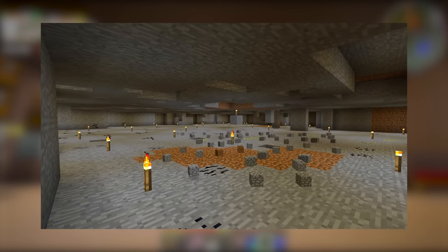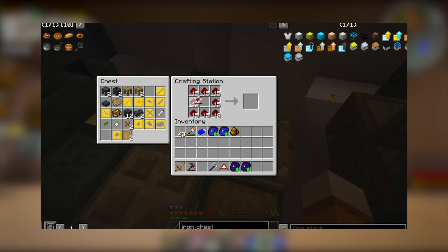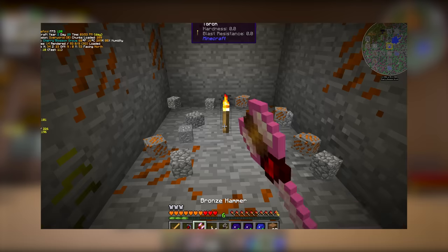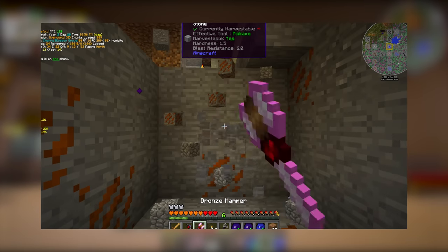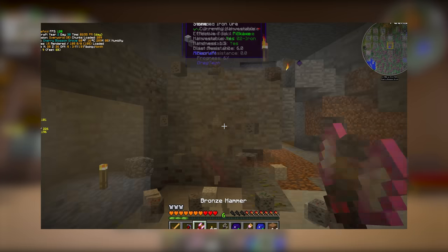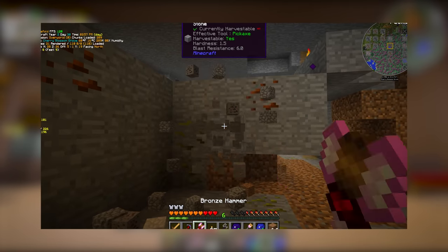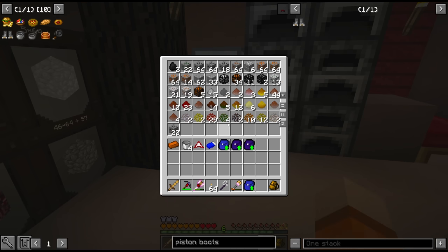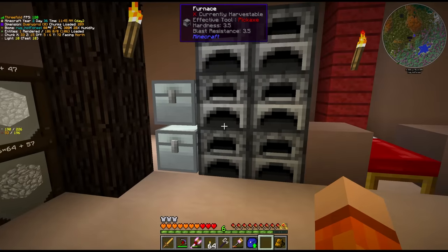I first went out to a machina type vein. That allowed us to get plus one mining level on the hammer, and to that I added some redstone to give it some haste. Then I went to visit a little cassiterite sand vein for tin. And then finally we went to the limonite vein. And the results here I'm very very pleased with - this is going to help us out tremendously.